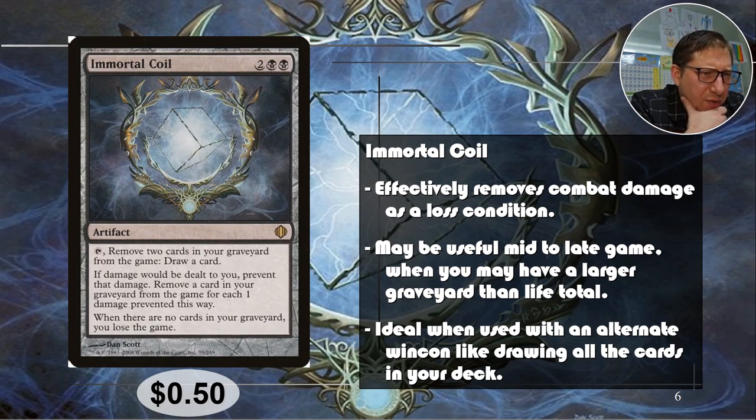If damage would be dealt to you, prevent that damage and remove a card from your graveyard — and if you have no cards left in your graveyard you lose the game. So the big downside is that it kind of changes your win condition, but you could use that to your advantage mid to late game when you've got a big graveyard. Play this and even if your life is very low it doesn't matter. You could also use this with an alternate win condition like milling through your whole deck, then this just prevents combat damage in the meantime.